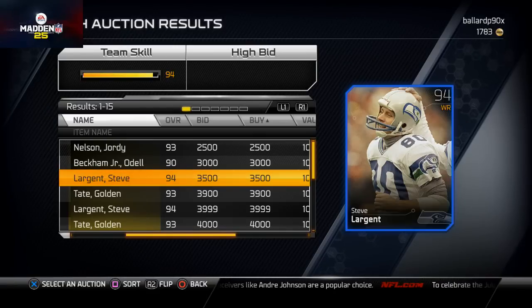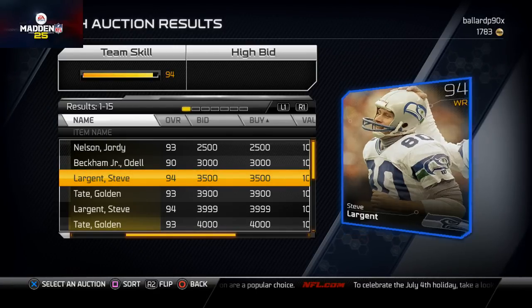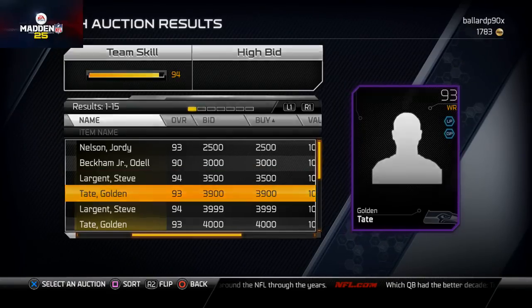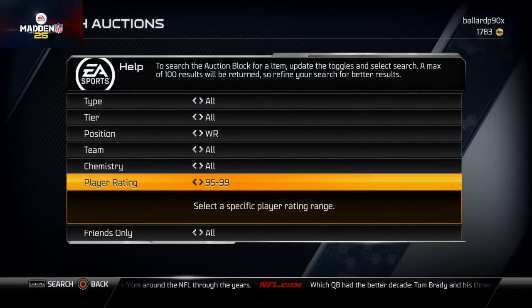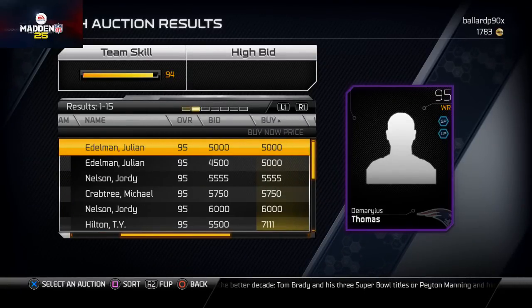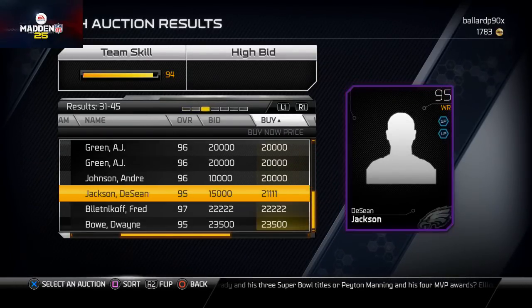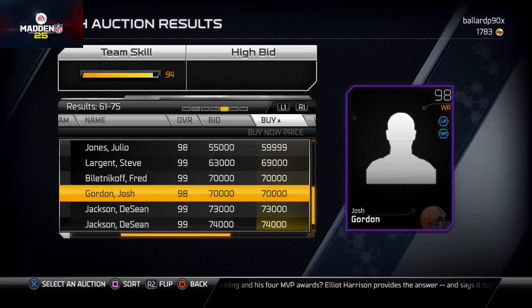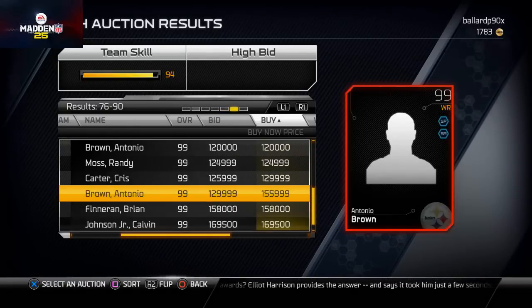The Steve Largent card is the number one budget card in my opinion. Look at this: 3,500 coins and you get 96 route running, 98 catching, 94 spectacular catch, 99 catching traffic. Yes, you lose some speed, but this guy is the best budget slot receiver in the game — better than Julian Edelman, better than Wes Welker. This rivals even the top cards. Let me show you what the 99 overall Steve Largent looks like — not a whole lot changes as far as ratings go.